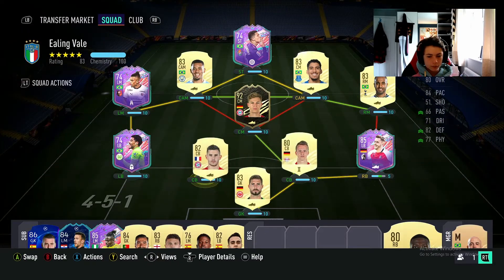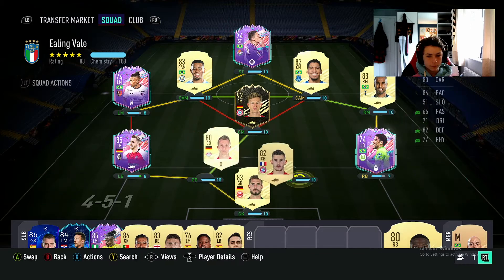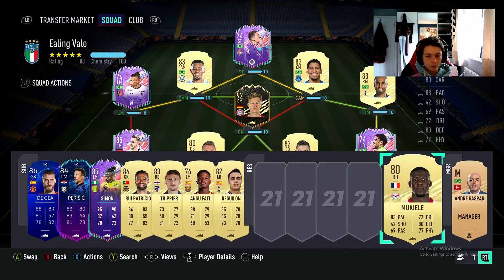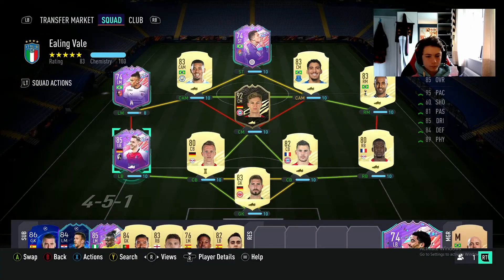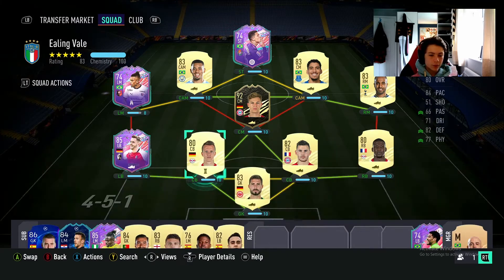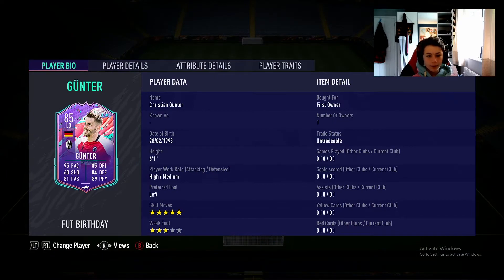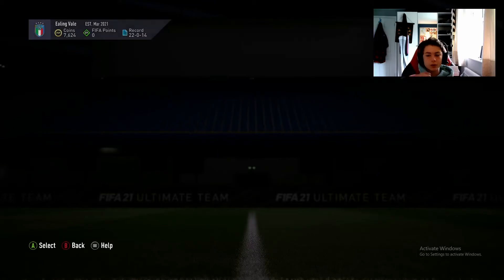It doesn't matter - Daubert could fit at right back or we play him in a different position. We could do that, put Daubert on the wing - that's not a bad idea. So to recap the rewards, we got this lovely FUT Birthday Gunter, and I'm going to go put some of the players we packed into either 88 upgrades or 83 plus double upgrades. I'll be back in a second.